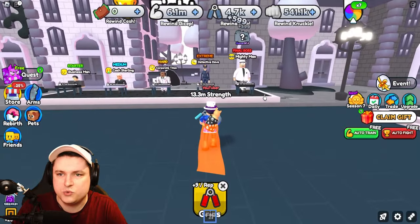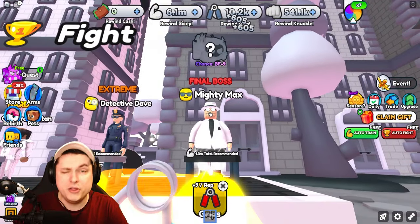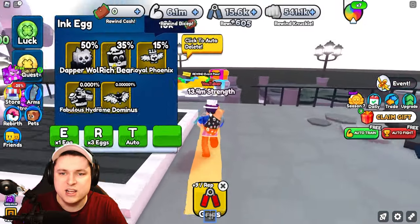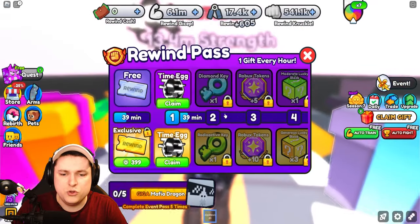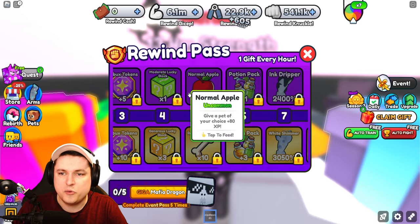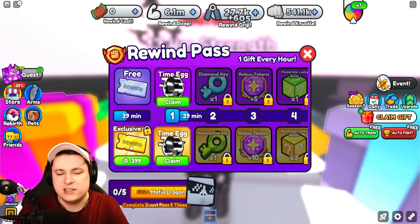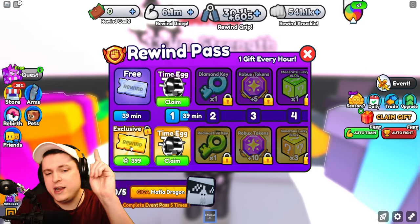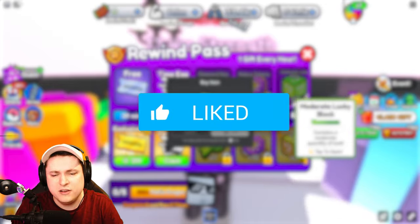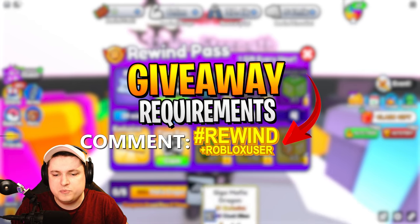There are five NPCs to defeat upstairs plus one more downstairs in the sewers. The event pass is interesting — you cannot skip it, but there is a premium version. You get items for every hour played, needing 12 total hours to get everything. We're giving away the exclusive Rewind premium pass right now — it's $3.99. To enter: like this video, subscribe if you're new, and comment hashtag Rewind.